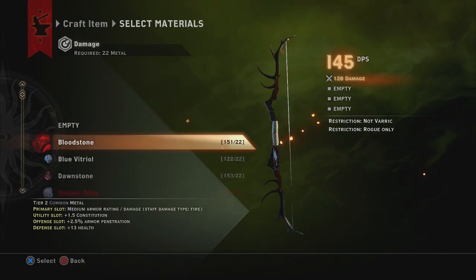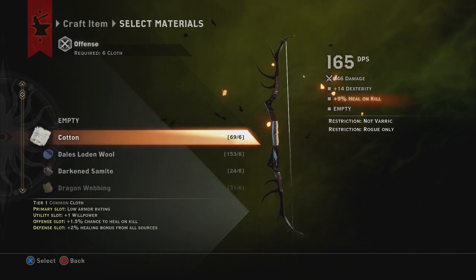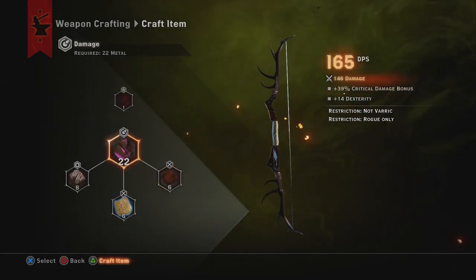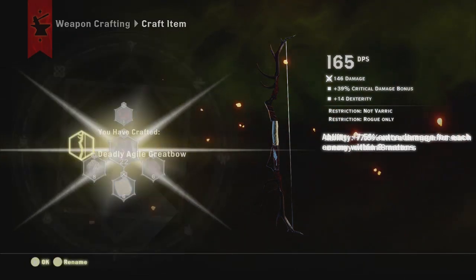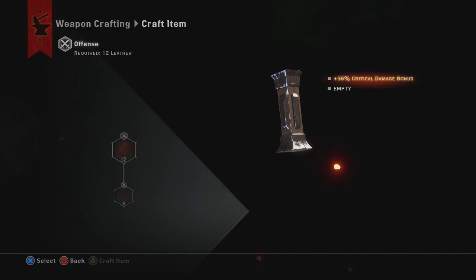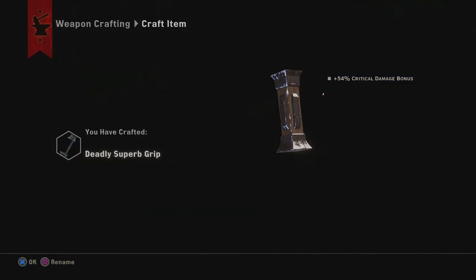We're going to be using the Master Worker Bow, which you get from one of the tombs in the Hissing Wastes. As you can see, you're setting up with maximum dexterity and critical damage. Whatever you put in the Master Works slot, if you can get extra damage from it, add it. The thick longbow grip you get from Empress Gileon gives you 54% critical damage bonus - that's the highest you can add onto the bow.